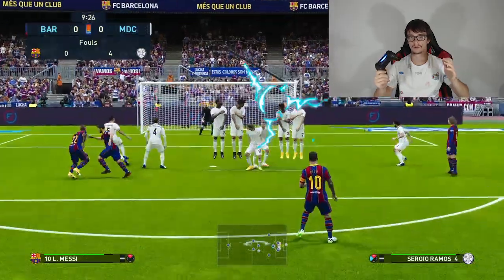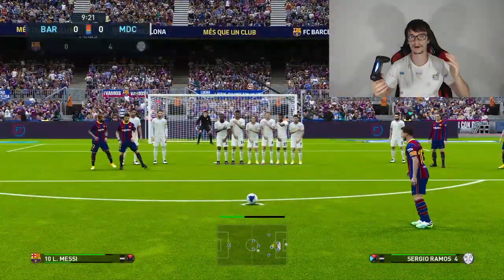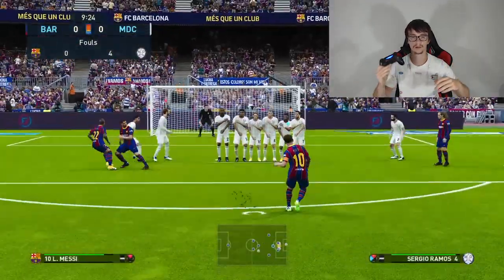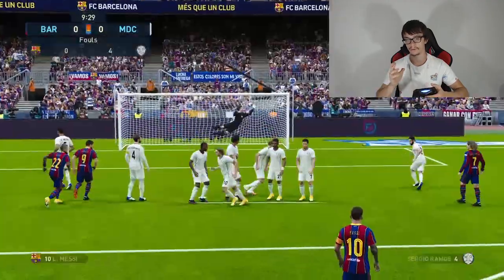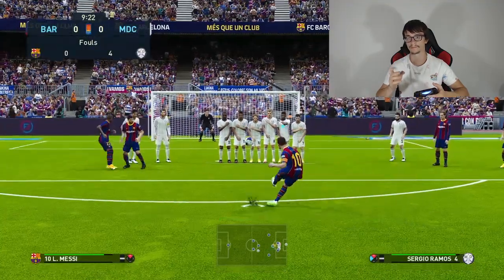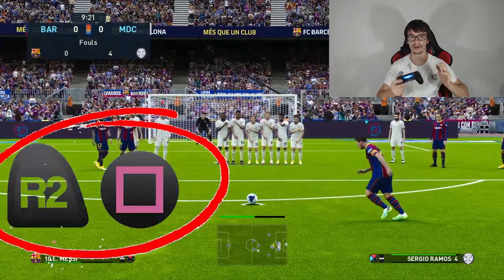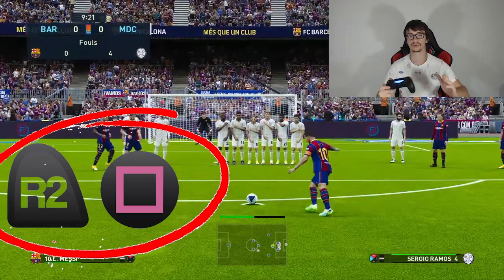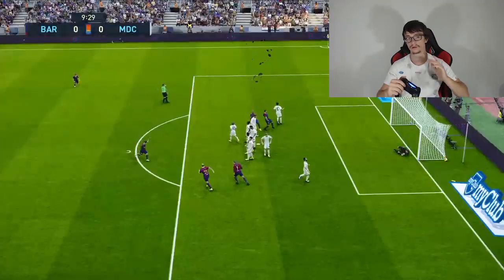When you are very near the goal, you have to choose a player with the highest curve. For example, in this case we have Lionel Messi. Position yourself on the middle of the ball, then feel the curved ball and press R2 and square at the same time. Just shoot the ball — don't overdo it.